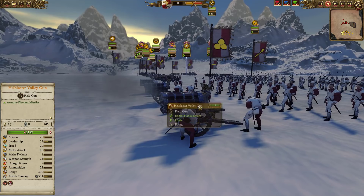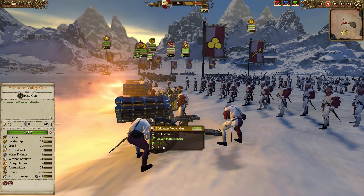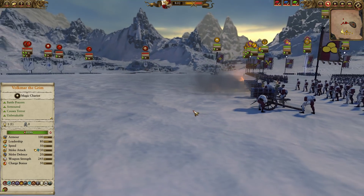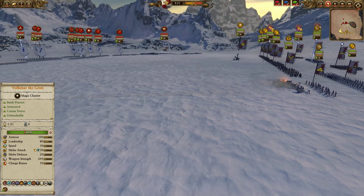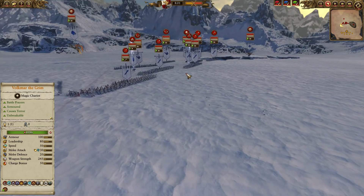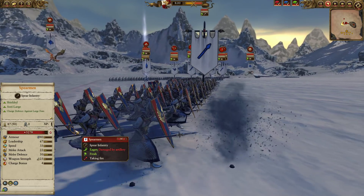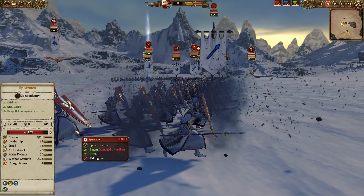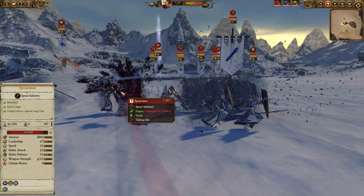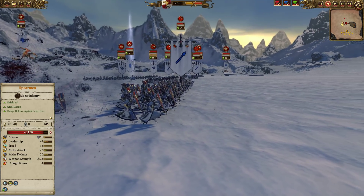We've got a Hellblaster Volley Gun. This thing is pretty good against the High Elves. It's not nearly as cost-effective as the Organ Gun, but it still can do pretty good work against Armored Infantry. In this case, it's going to be good against the Dragons and potentially other targets as well. You can see these guys currently getting exploded by cannonballs from the Hellblaster Volley Gun.